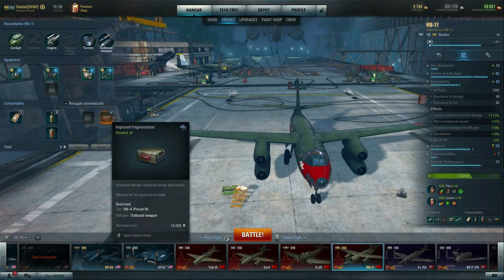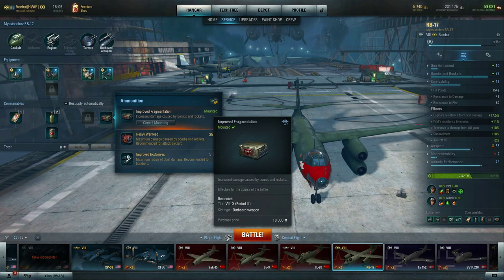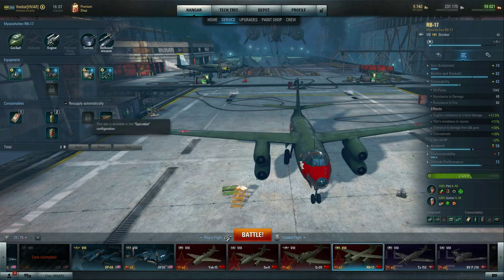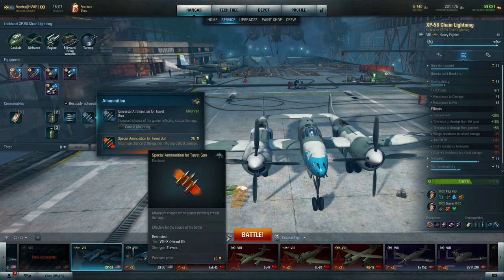For consumables, I do not advocate using premium consumables. I don't see any reason to spend valuable gold when you could spend it on things that stay with the aircraft longer — every time you go into battle, you're burning gold. There's also an option under the turret for specialized ammo like universal ammo once you have specialist. You can put in special ammo for gun turret which increases critical damage, but since I'm not burning gold, we'll skip that.